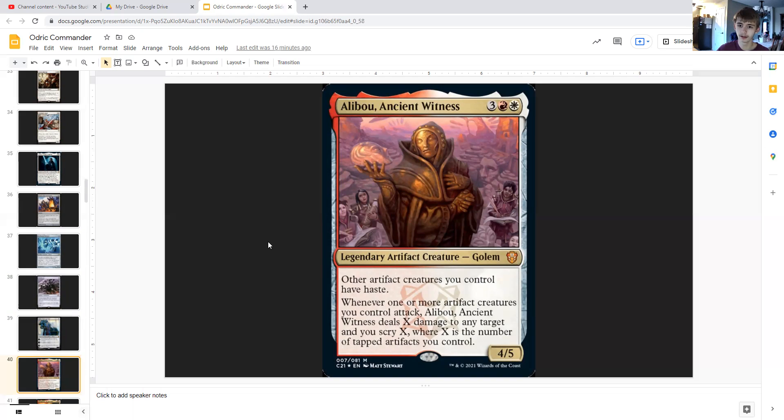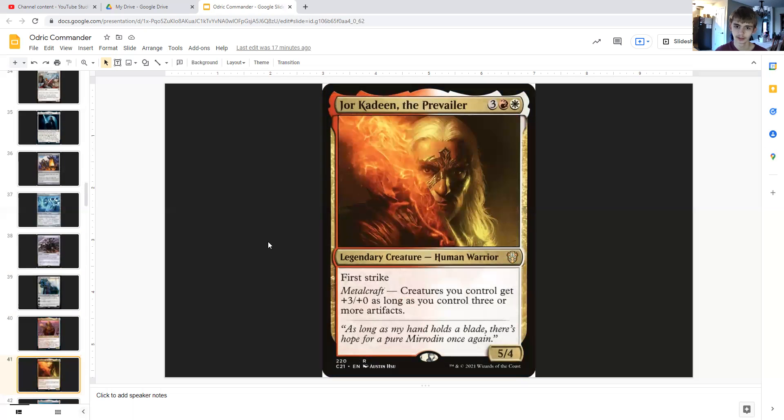Alibou, Ancient Witness is three generic, red, and white — a legendary artifact creature golem that's a 5/5. Other artifact creatures you control get haste, and whenever one or more artifact creatures you control attack, Alibou deals X damage to any target and you scry X, where X is the number of tapped artifacts you control.